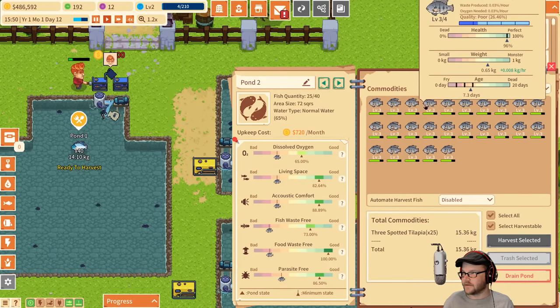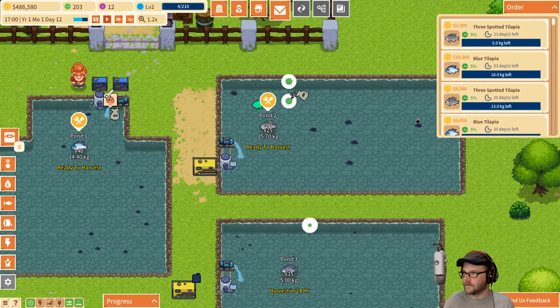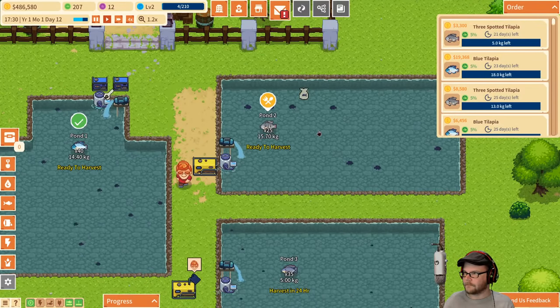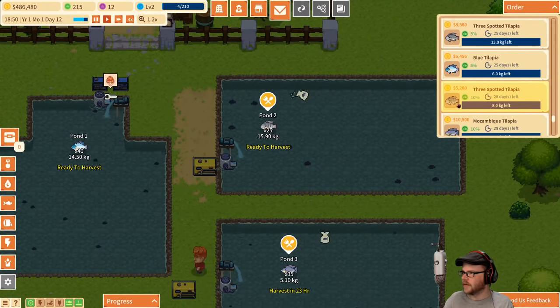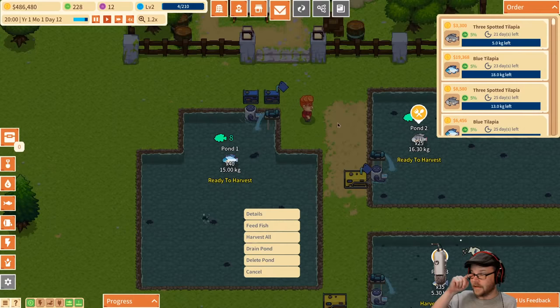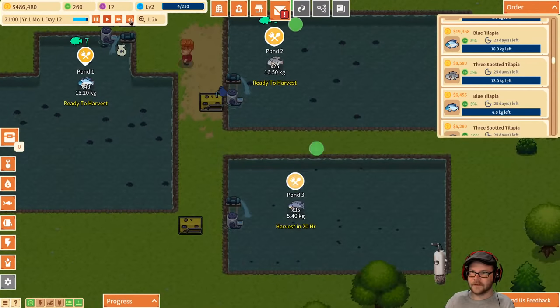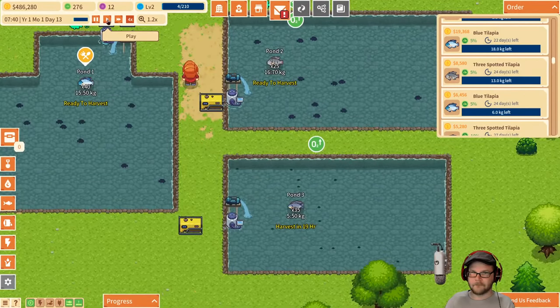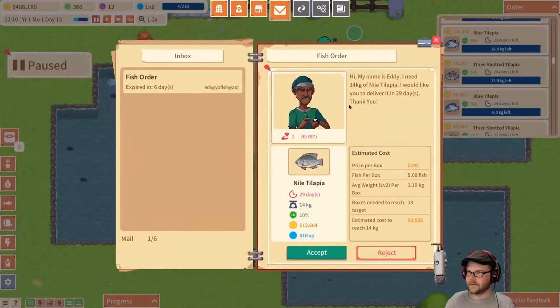They are almost perfect age — they're almost monsters. How are you guys looking? Level 2, almost level 3. What I could probably do is sell a few of these guys off and sell the rest when we hit 13 kilograms. We need 18 for the three spotted and eight more there. I agreed to do a lot of stuff. 18 and 6. More mail — Eddie wants Nile Tilapia. That's a lot of money. You know what, Eddie? I'll take care of you.